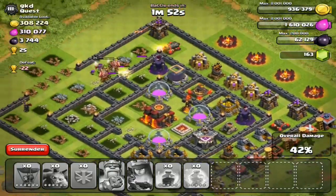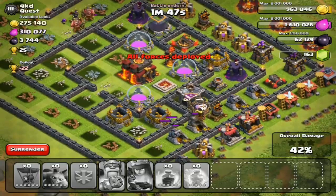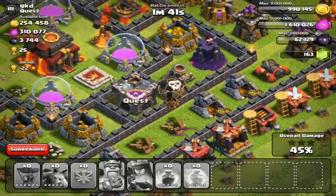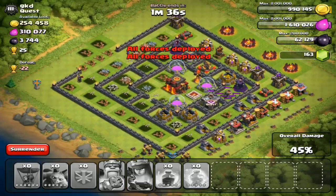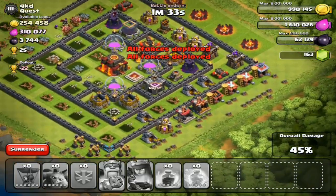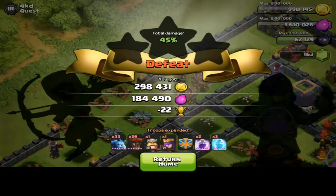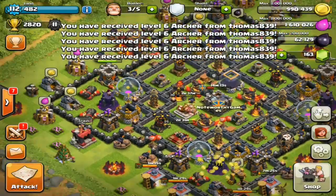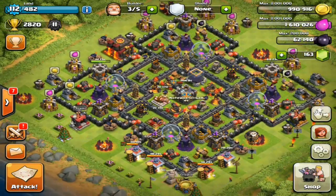Look at all that gold going down — that's my gold! King is down, archer queen's getting hit. Our balloons pull clutch though — she's doing great work. It doesn't look like we're gonna get that star. We surrender here — even though we lost, it's still 300,000 gold, just proving how effective this strategy is. Not every raid is perfect, but I hope you guys enjoyed this video. A bunch of stuff is coming soon — see you guys next time, be safe, peace.